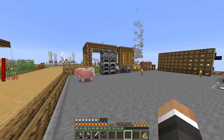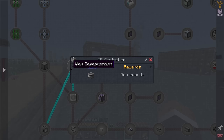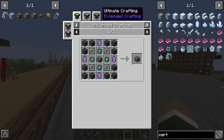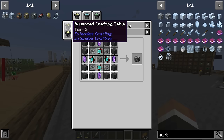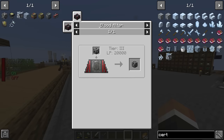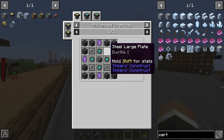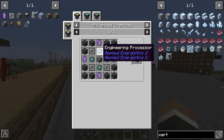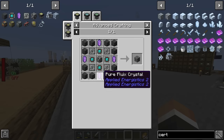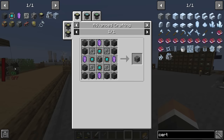To get into Applied Energistics we need to complete two quests and also gather these items: an advanced crafting table, a steel casing, four large plates made of steel, four pure fluix crystals, four engineering processes, and 12 sky stone blocks. Currently we have none of those.